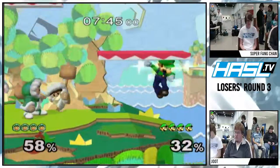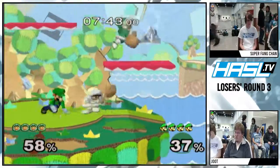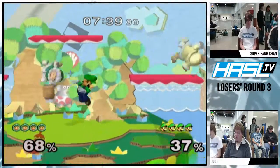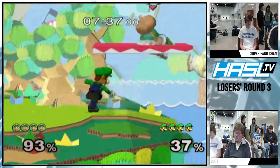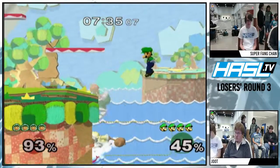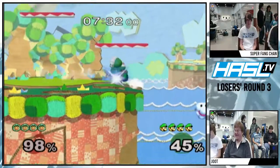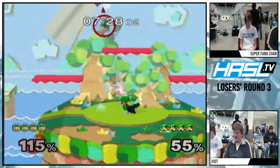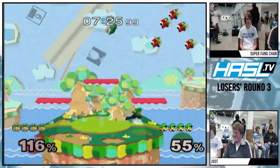Will does a lot of tricky icebreaker stuff. You never can tell what's going to happen. I thought Nana was dead. Nana almost got him — almost got hit by that up B and grabbed the ledge right after him.